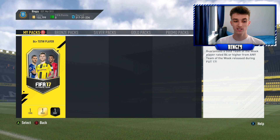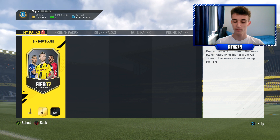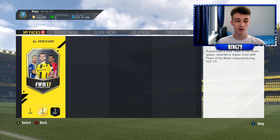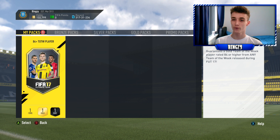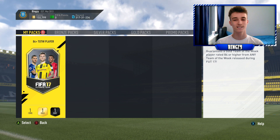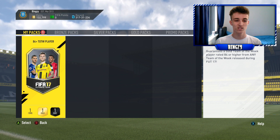As you can see, we're sitting on 132,000 coins. I started off with 145k. We went and picked up that inform, so if we can make up to 150k, we've made 5k profit — I'm happy with that. But I'm looking for an 84 Team of the Week. We want to pack one of the good ones. We want to pack an 86, 87-rated, something like that. The only ones I've opened were the untradeable ones.